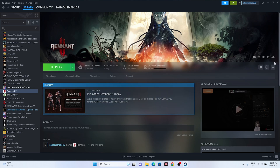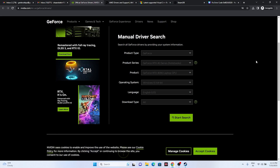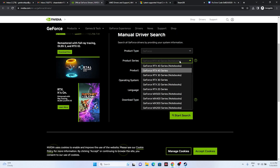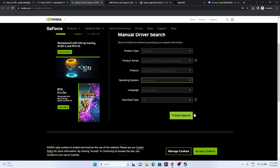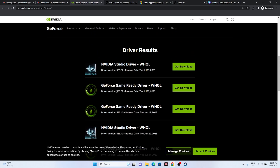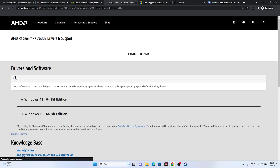Next, update your GPU drivers — links will be provided in the description for both NVIDIA and AMD. For NVIDIA, go to the link, select your product type, series, product, operating system, and language, then click Start Search. The latest version as of July 18, 2023 is 536.67 — download, install, and restart. For AMD, select your details, submit, and download the appropriate version for Windows 10 or Windows 11. Install and restart.